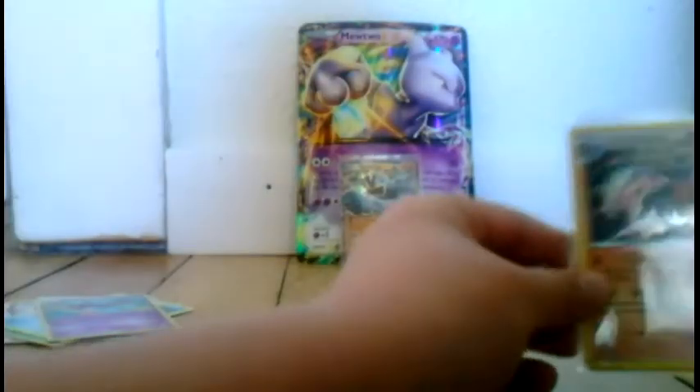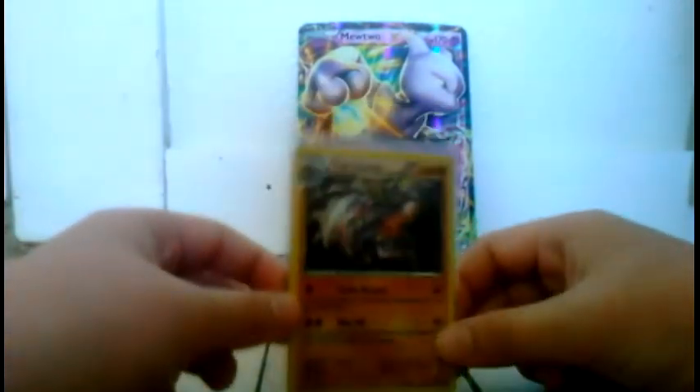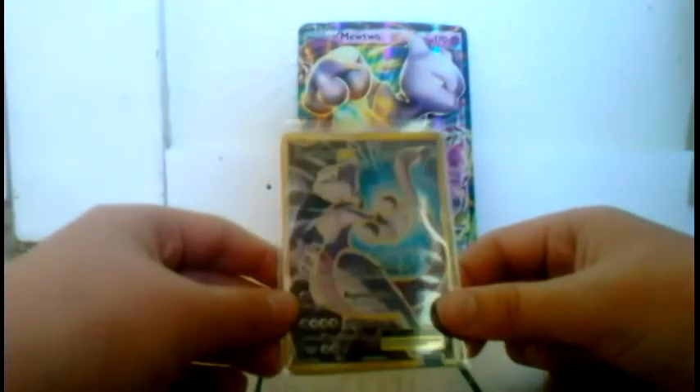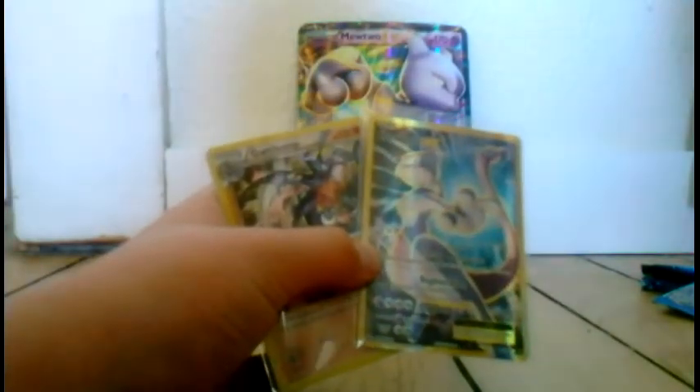Well, let's check out what we got out of that tin. We got a very, very awesome Garchomp Holographic, and then the main attraction: Full Art Mewtwo EX. Well guys, thank you all for watching. This is Jackson saying peace out, guys. Later.